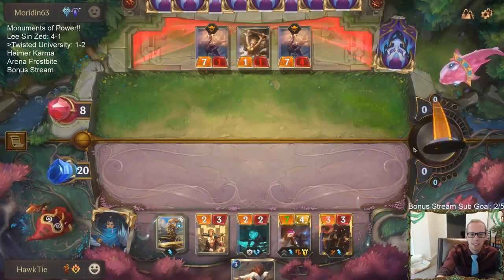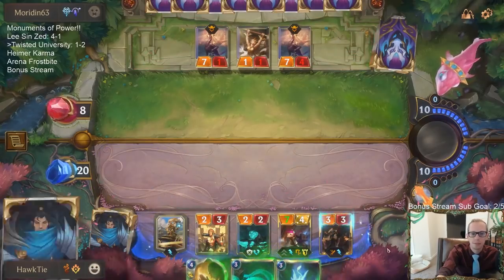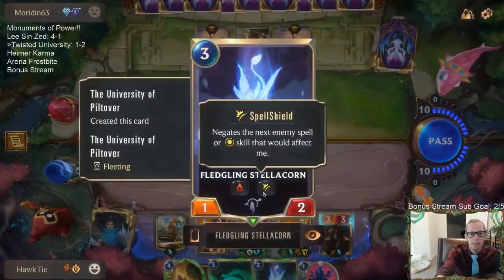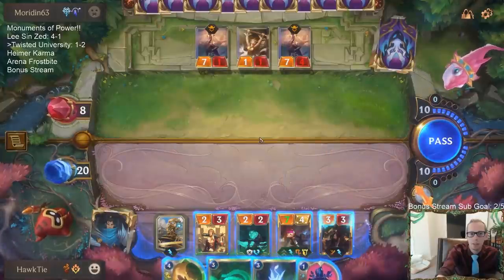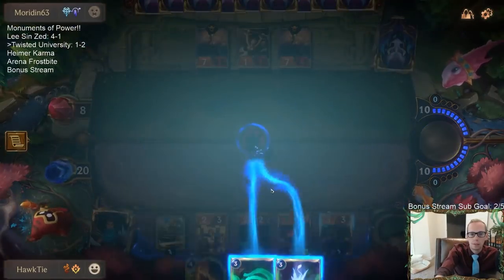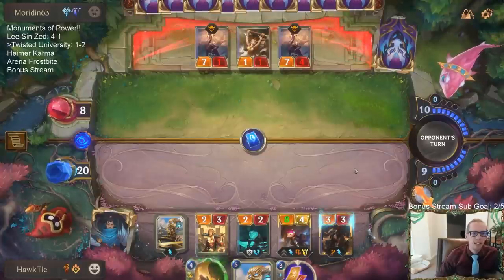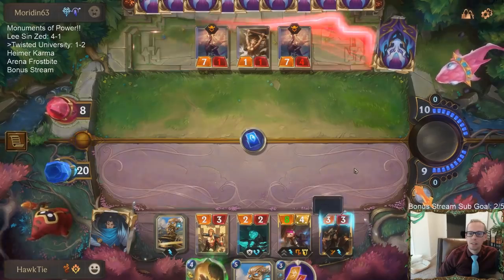These zero-mana challengers — they're playing them at perfect times. We got some cool cards here. Lifesteal and Spell Shield? That one's not so cool. Dark Water Scourge — not that necessary. Yeah, they can't predict any of our plays, can they? They're at nine cards.